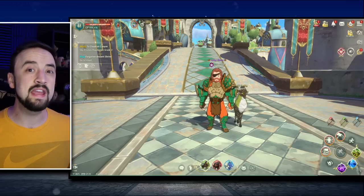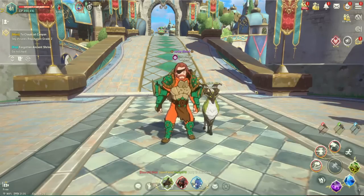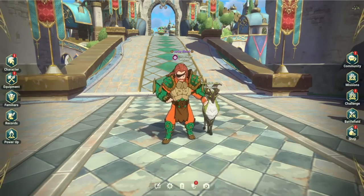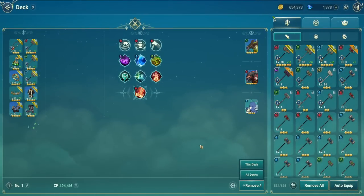The auto equip will go for maximum CP, but you can make better builds than maximum CP, and I'm going to show you how. First, let's find the actual deck builder — it's in Character and Deck. This is the best way to do your equipment because you have access to equipment, skills, and familiars all on one handy screen.